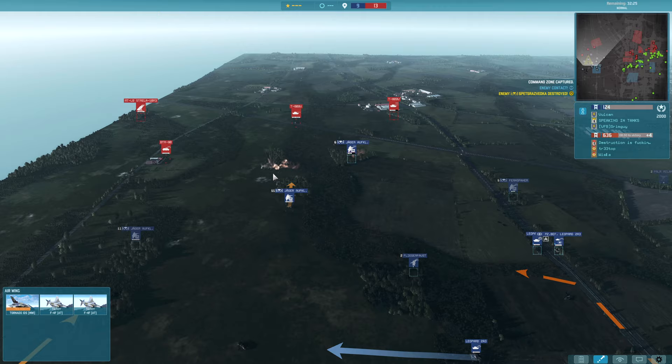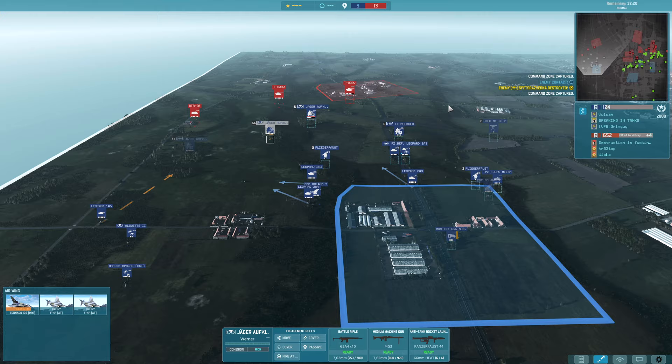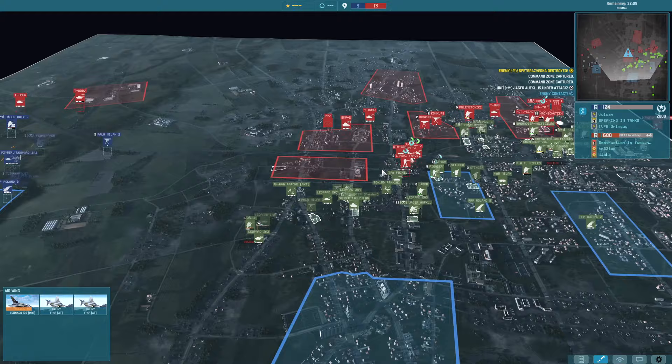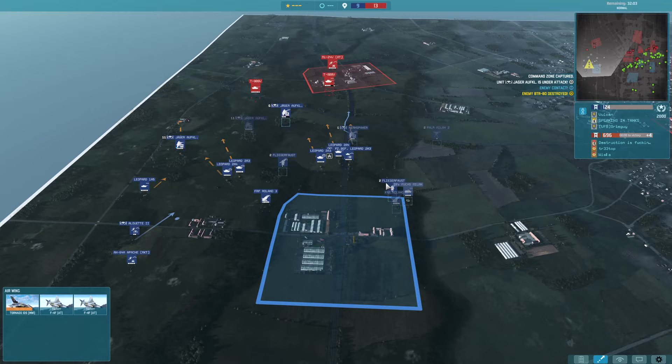You might notice we are unfortunately losing quite significantly at the moment — the plus 4 here is because of this one sector which is a plus 2 sector. Us losing it and them capturing it means they're on a plus 4 advantage overall on the map. You can see at the top they have 13 points, we have 9.